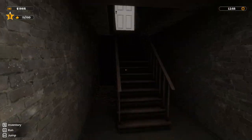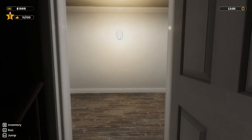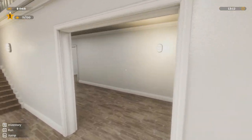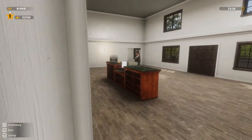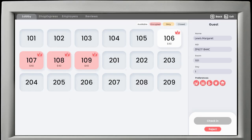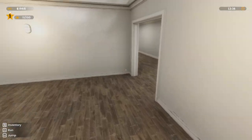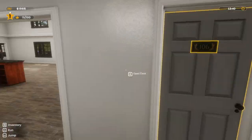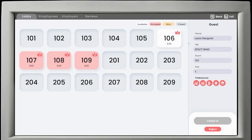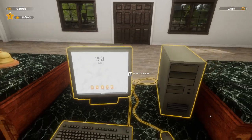Hello, do we have any rooms? I'm not sure we have any rooms. Take it easy. One of six is available - is it clean? Yeah, we cleaned it. Hello Mrs. Margaret Lewis. We have a room for you. Of course we do.